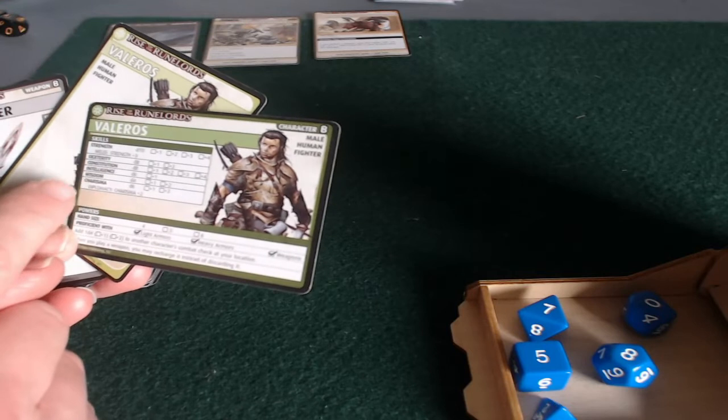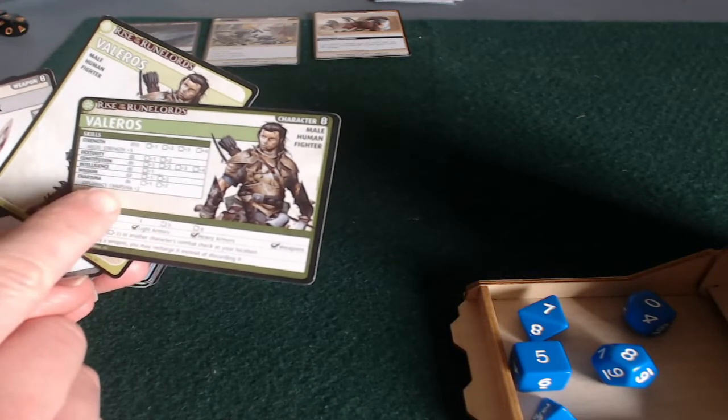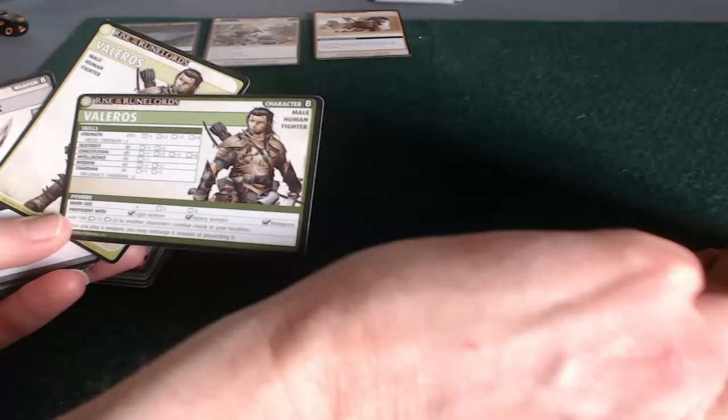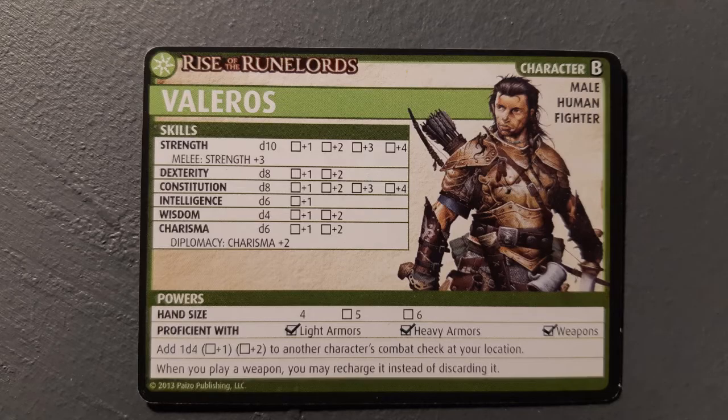You've got strength, dex, constitution, intelligence, wisdom, and charisma, but there may also be extra skill bonuses. For instance, Valeros has a strength of a d10, so he gets to use his ten-sided die to roll for strength. But if he's in melee combat, he gets a melee bonus of plus three — just a flat plus three. So he gets not just his d10 but a plus three, which is hugely powerful.